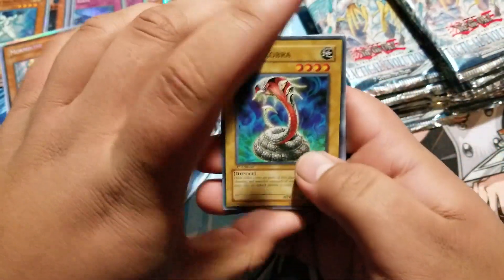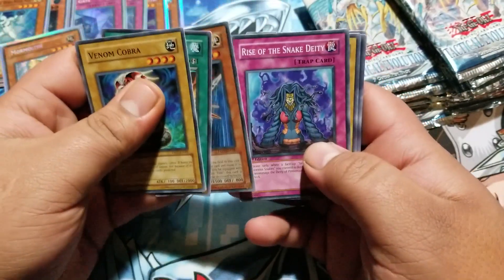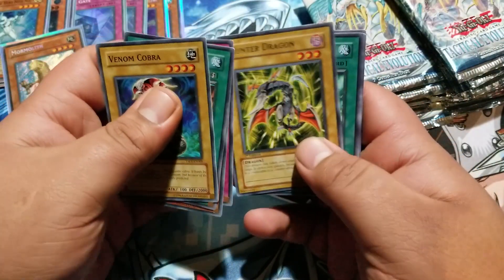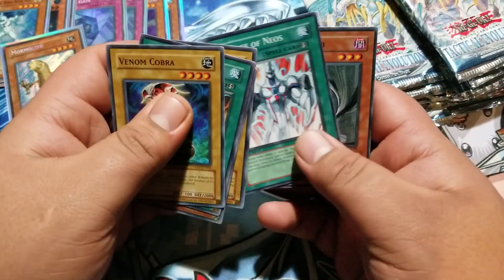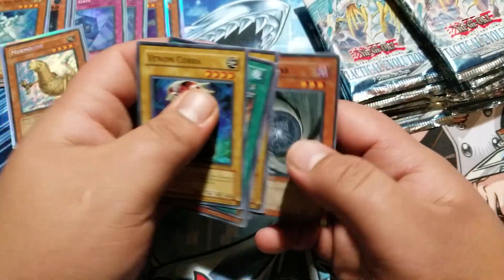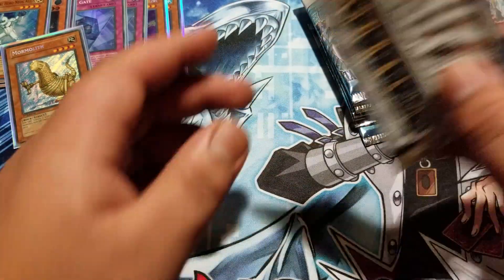Venom Cobra. Flint Missile, Flint Lock — these cards feel weird. Rise of the Snake Deity, Hunter Dragon, Creature Seizure, Alien Shock Trooper, Reverse of Neos, and Gravitic Orb. Sorry, it's kind of hard to read with the front of the camera.